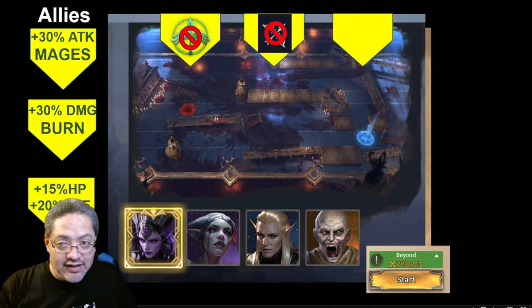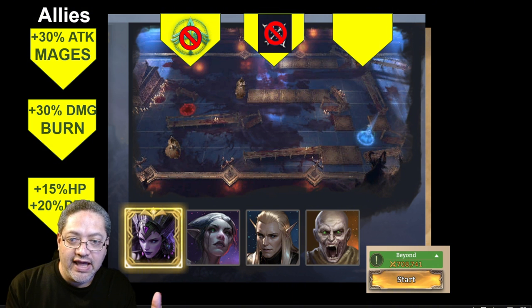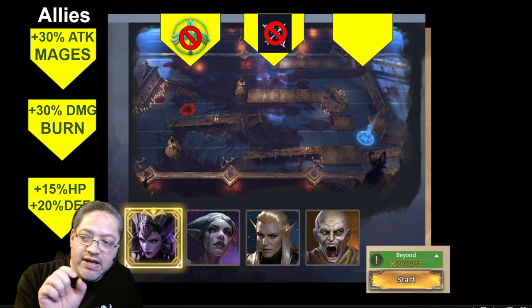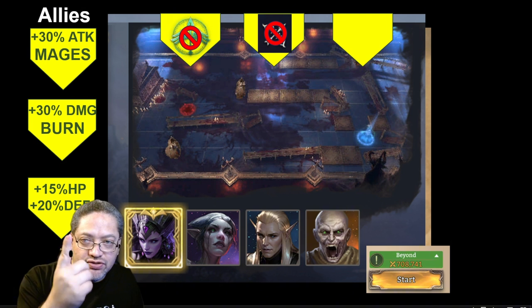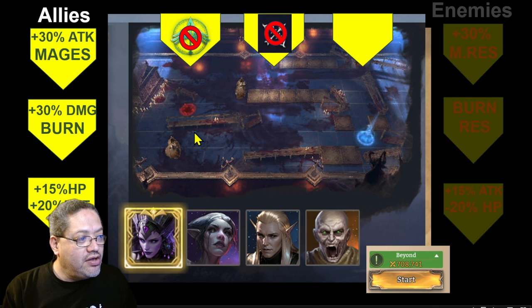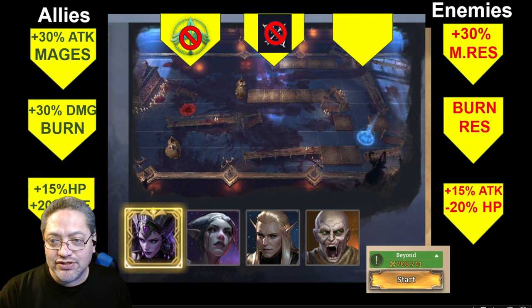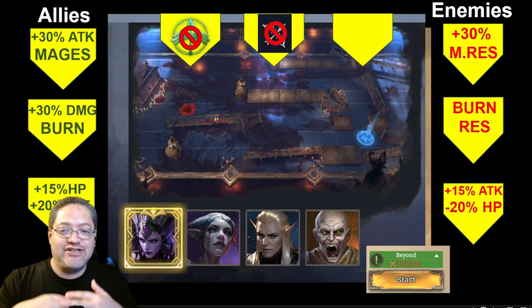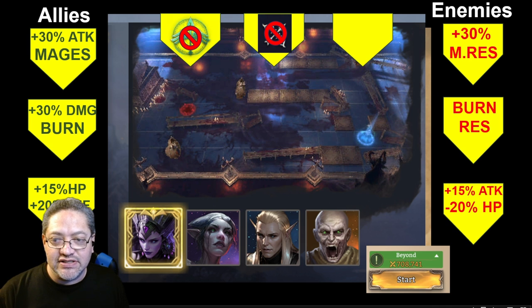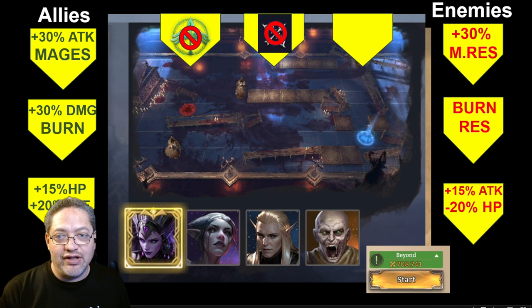This can be randomized. If there's a way to code it in, as you beat stages, maybe you can pick up mulligans — one refresh to reset all of this. There are possibilities to toy around with. Consequently, the enemies also get some type of buff or restriction. For example, one of their boons might be resistance to burn — they just can't be damaged by burn. If you already picked extra burn damage, you're definitely not going to pick that one, so you'll have to pick one of the other two.